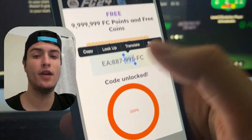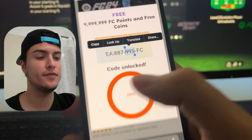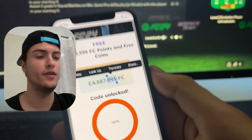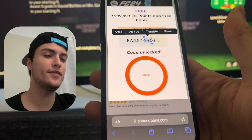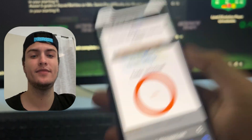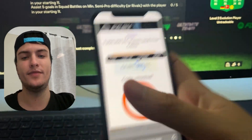Here you will see your own custom coupon that you can use on the store. Just go into the store and put this code, and then you will get 10 million FC points and 100 million coins. It's easy and super simple, it doesn't take much time and it's totally free. I hope you liked this video — don't forget to thumbs up and subscribe to my channel. See you guys in the next video, peace.